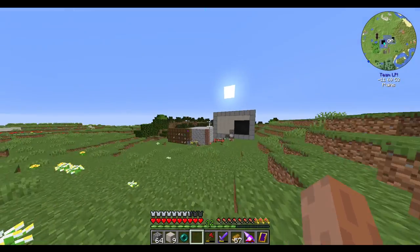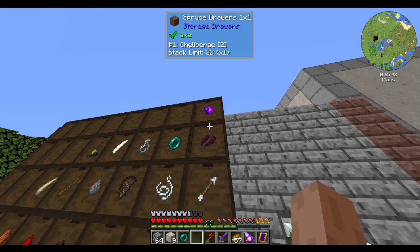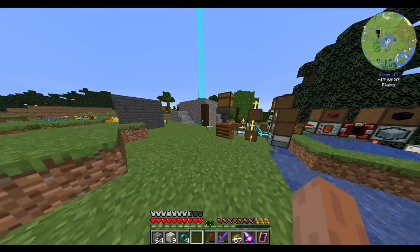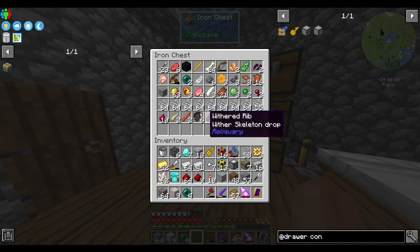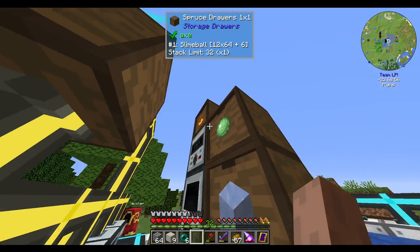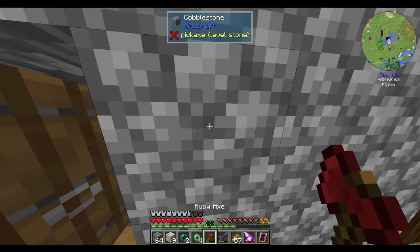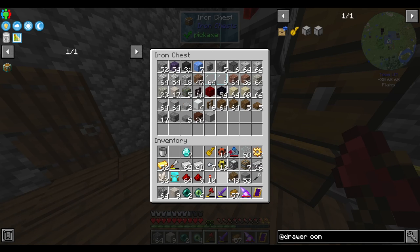I'm going to make two black hole tanks so we can store our pink slime and our essence. The essence is basically experience, and the pink slime is a crafting material. Actually, with what we've got now, we are potentially in a position where we could start going to the End.